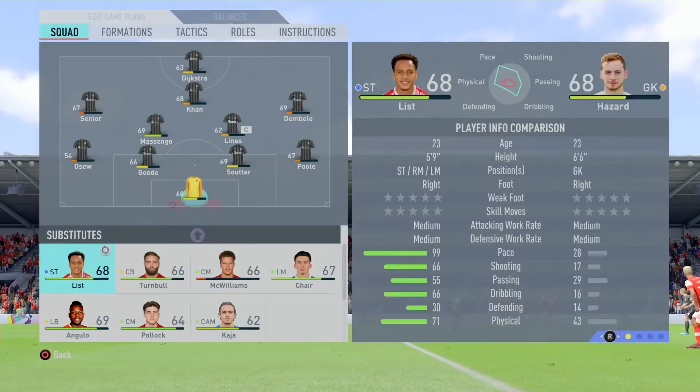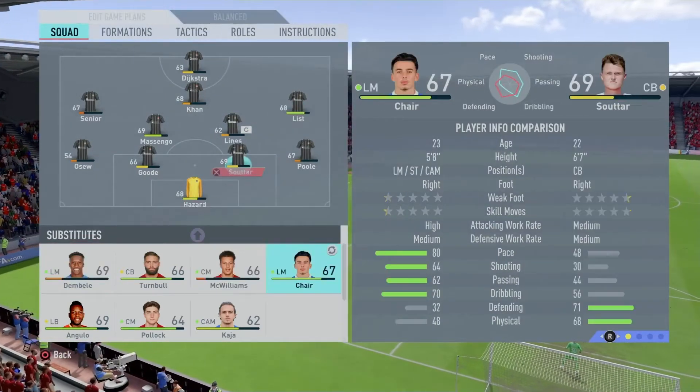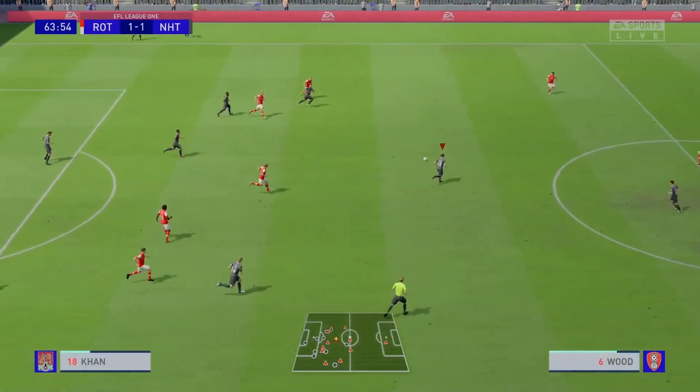Monsengo is going to come on for McWilliams, List for Dembele, and we'll also bring on Chair for Senior. We'll switch to a 4-4-2 with List and Dykstra up top.